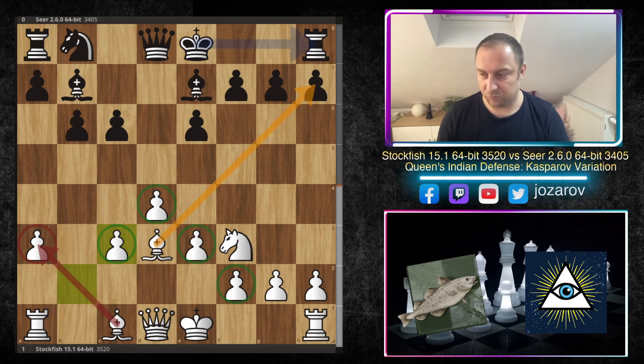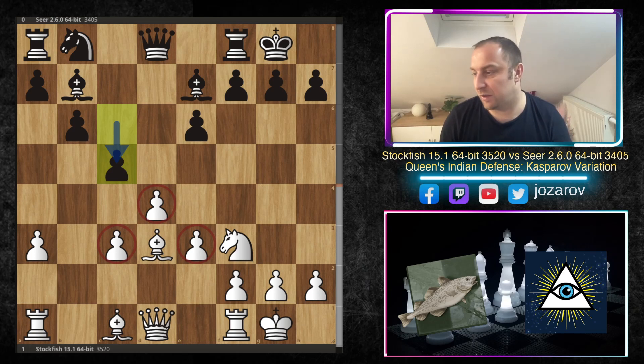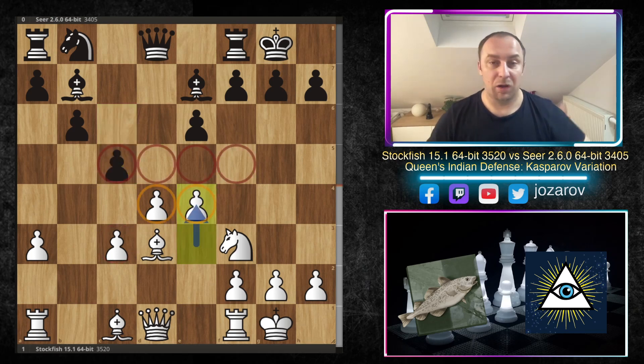White still has a solid structure, but the downside is that the bishop on c1 is a little paralyzed by its own pawn structure — many pawns are on dark squares, so the bishop will have to find another way into the game via the kingside. After kingside castling for both sides, c5 — Black is trying to break White's central control. Now the move e4, advancing the pawn and controlling four squares on the other side of the board.